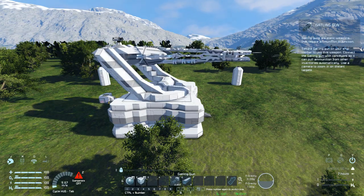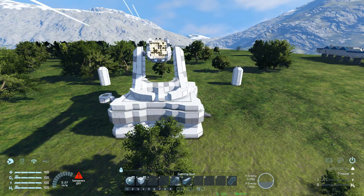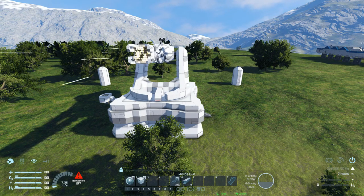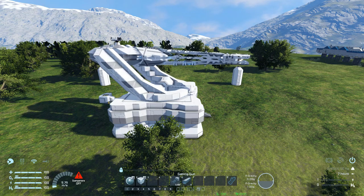Pressing number three for manual control, we've got the camera which sits at the dead centre of the Gatling guns. Number two drops down the rockets. Pressing number one, we can turn it and this is the Gatling gun firing — like I said it's essentially a laser beam now and will just tear everything apart.